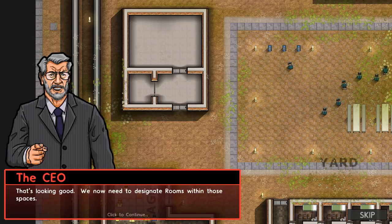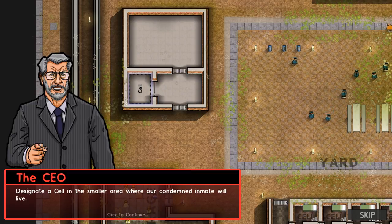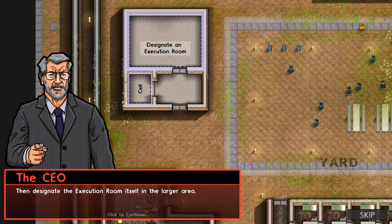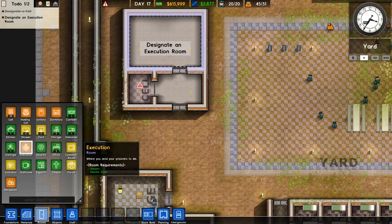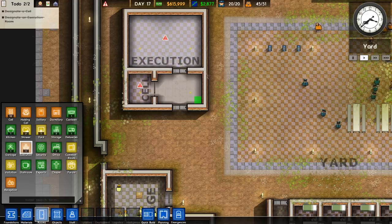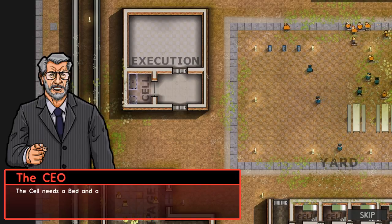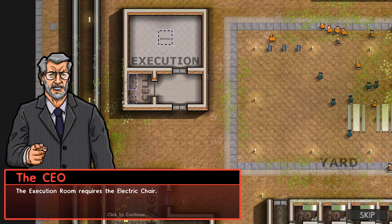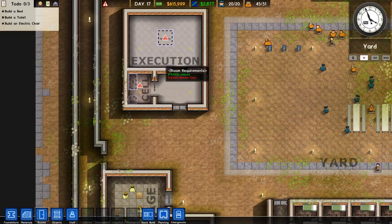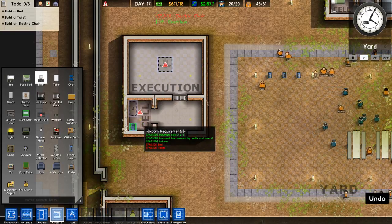That's looking good. We now need to designate rooms within those spaces. Designate a cell in the smaller area where our condemned inmate will live, then designate the execution room in the larger area. Rooms — cell, bingo. Execution — all right! Those new rooms have requirements before they become functional. The cell needs a bed and a toilet so you can make the poops and the peeps. The execution room requires an electric chair so you can do the electric boogaloo.